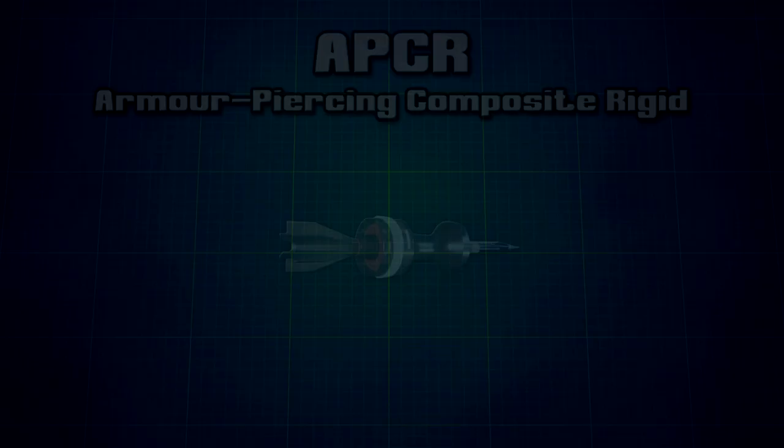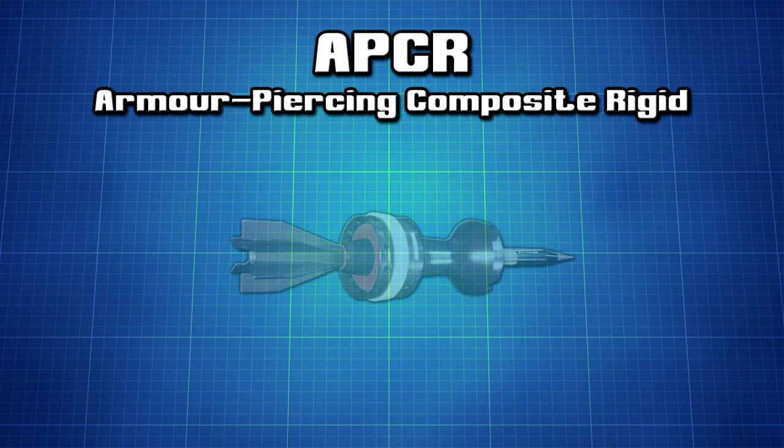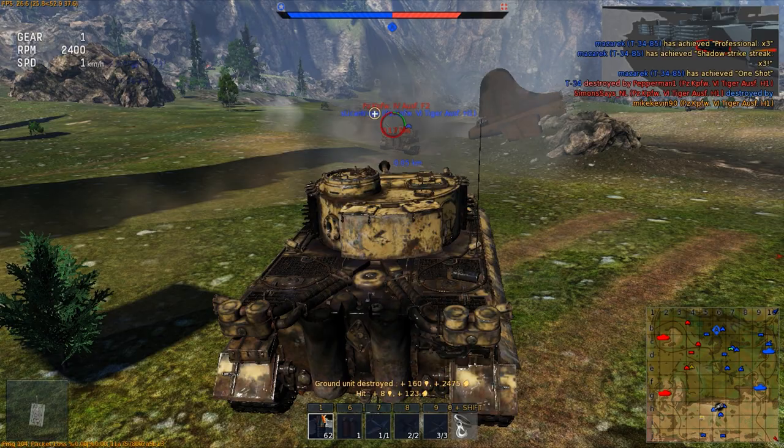APCR, also known as Armor Piercing Composite Rigid shells, are smaller and lighter than Armor Piercing High Explosive shells, and are made of solid metal. They travel faster than any other type of shell and generally have the most penetration. However, they don't explode on impact, meaning that you are only going to damage what is in the shell's direct flight path — shooting hundreds of them in the same spot is not going to kill a tank. On top of the high penetration, these shells also suffer less from bouncing. Quick note: APCR only really works at high ranges on 75mm and up calibers. Everything below that tends to have less penetration than regular APHE shells at ranges over 500m.